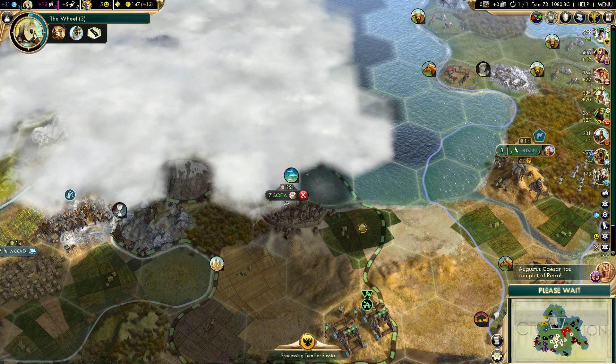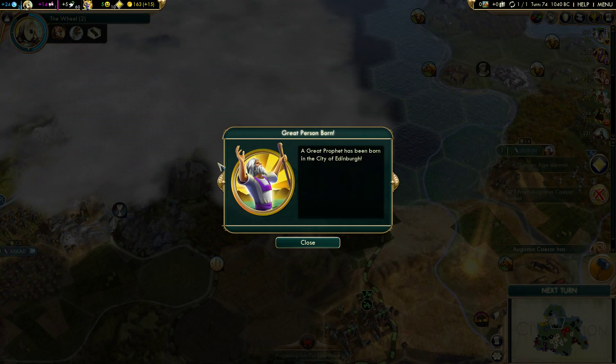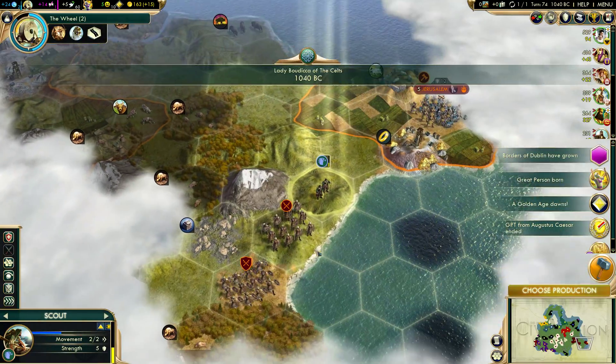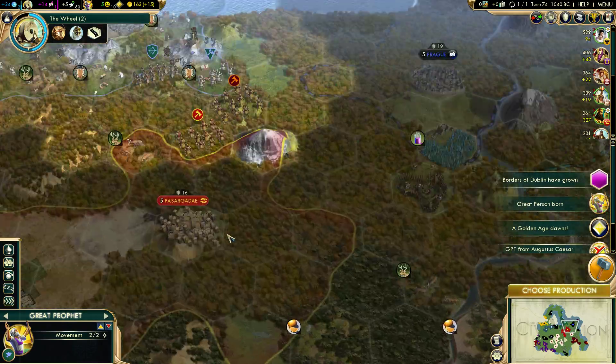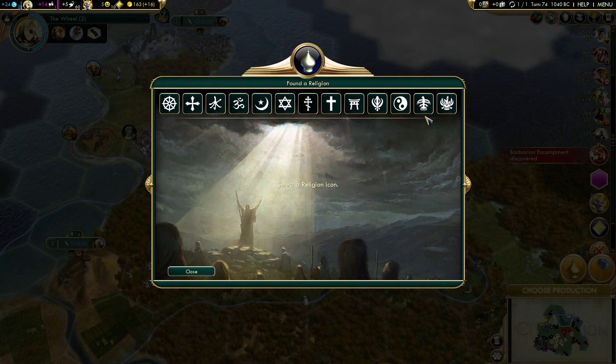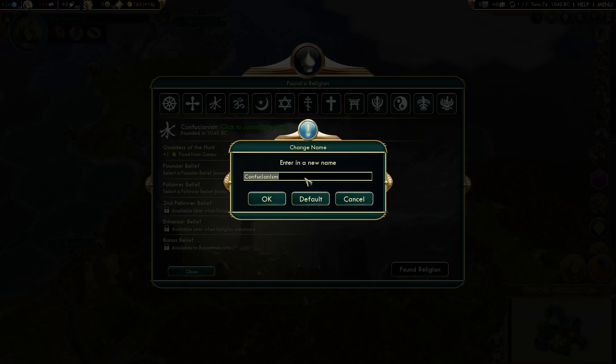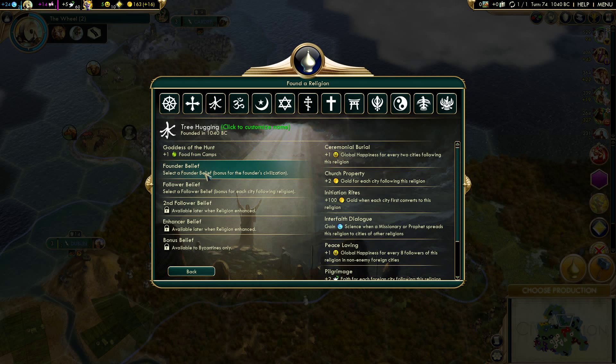Next turn I still don't have my Great Prophet - I'm now seven turns overdue. How many religions are left? Still four... oh there we go, speak of the devil! Great Prophet founded a religion. Brutica likes forest or something that resembles a forest. Yeah, we'll call it something else - Tree Hugging. Food from camps - okay.